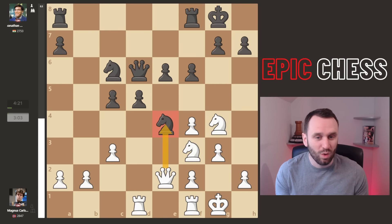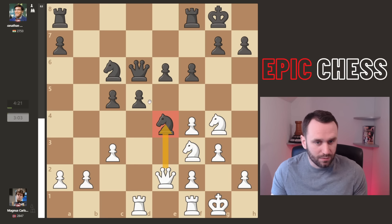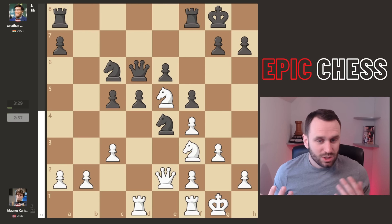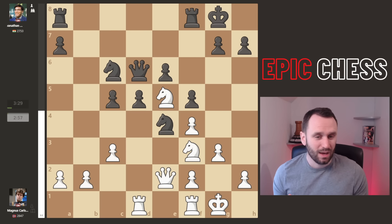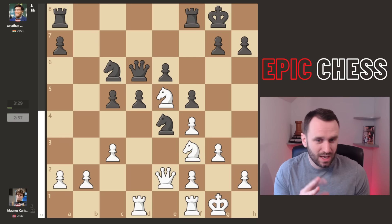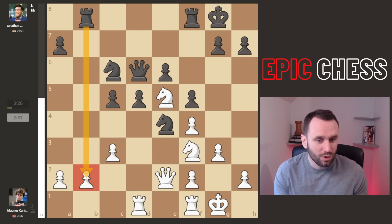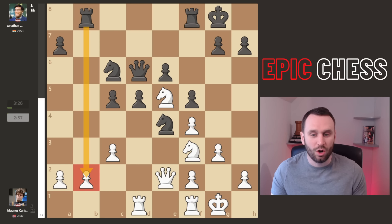After Rook AD1, Vishy changes the structure in a negative way. There is a threat to take the knight — after pawn takes, the queen drops. Queen E7 was a perfectly fine and good move. But instead, F5 is played, reacting to that threat. Suddenly this knight springs back into life. The computer says it's okay-ish, but Vishy has other plans in mind: 'Sure, you've got the outpost Magnus, but I've still got a central clump of pawns and pressure on B2.'